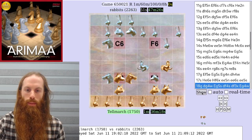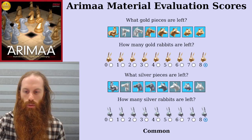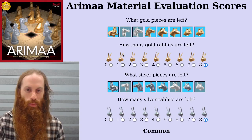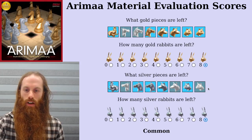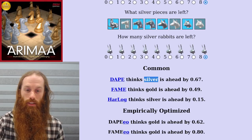The game continued with a horse capture and a dog capture, and after the dust settles, the material is unclear. Gold and silver have both lost their camel, and gold has lost a horse, while silver has lost two minor pieces — a dog and a cat. Depending on how you evaluate the position, either side could be considered to be ahead materially here. It's not clear.